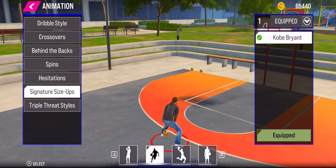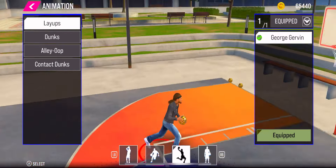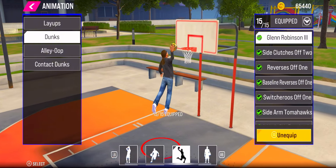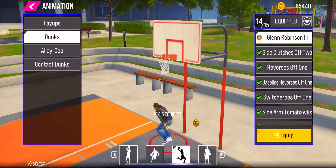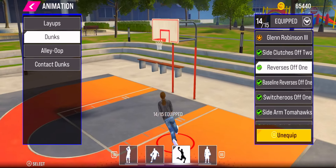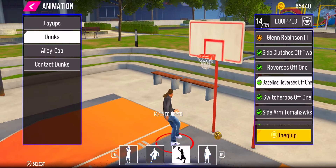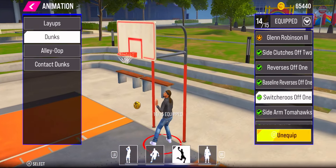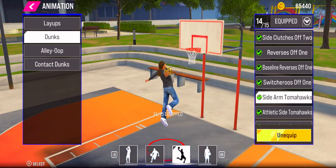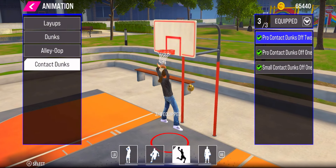Last section — layups and dunks. I use the George Girvin layup in my dunk packages. You can pause the video to get them all, but these are the most unblockable dunks I use. I've taken off Glenn Robinson because when you use NBA player packages it sets all your dunks based on those, and you do not want that. If you're making a dunking build, do not buy packages unless that's all you want — I suggest you buy individual dunks so you can get different animations every time you go up.